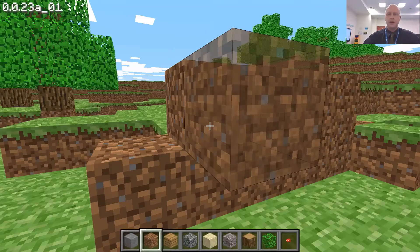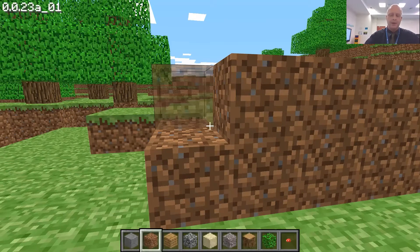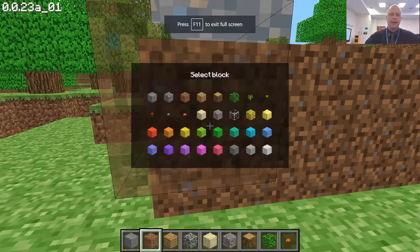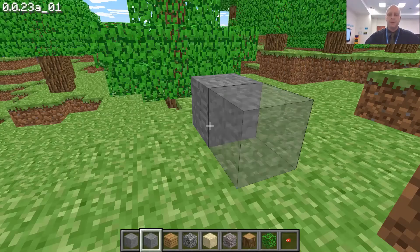I can also choose the type of block that I wish to place by pressing the B key, and then I can select a different type of block and place blocks like so.